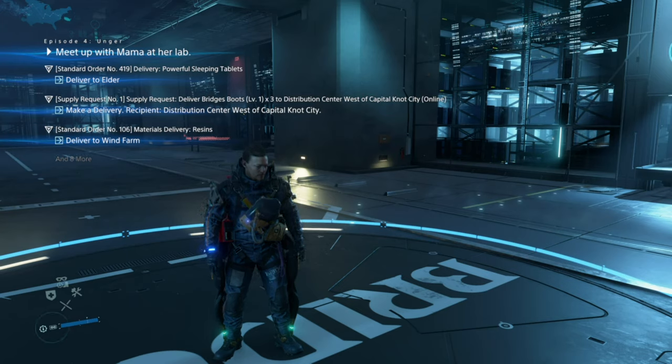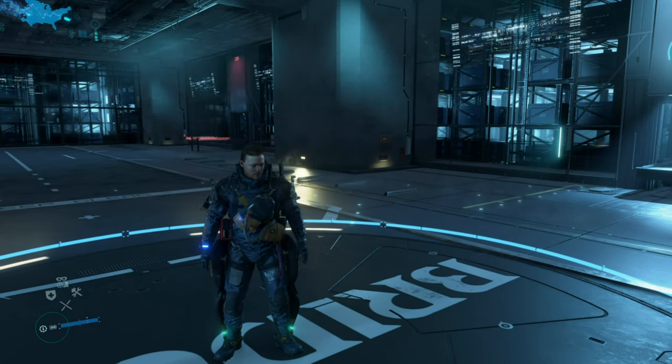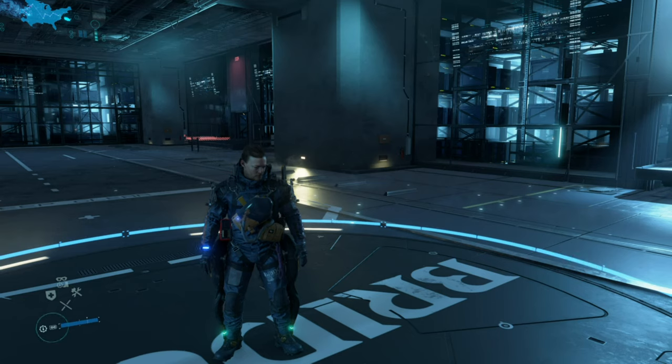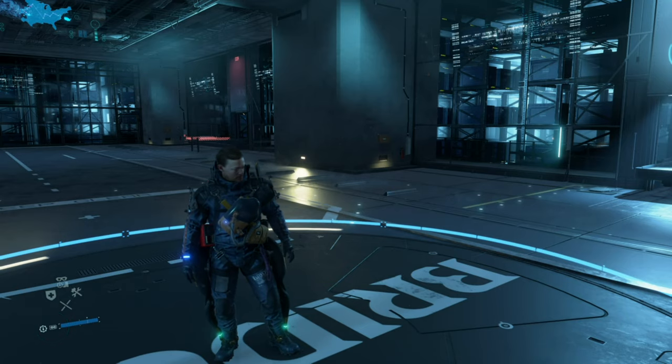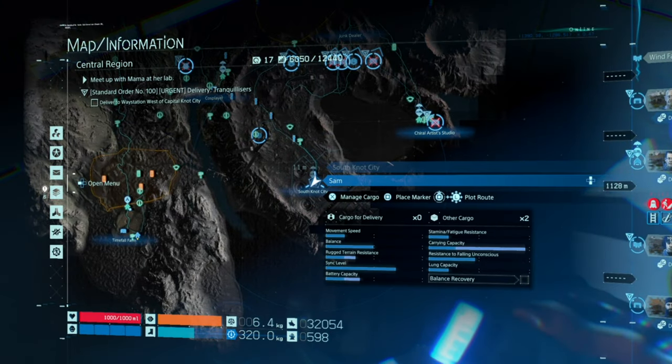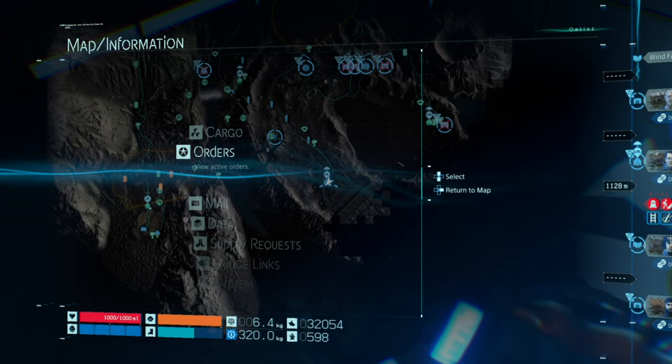What is up guys, Matt from School Buster Centre here. We're on Death Stranding. This trophy guide is called Birth of a Legend and what you need to do is deliver 10 Premium Packages or Orders and gain 10 Legend of Legends on Focus Orders.